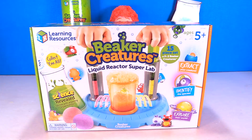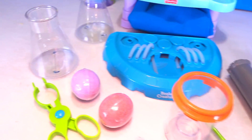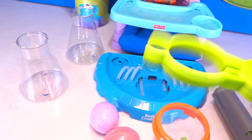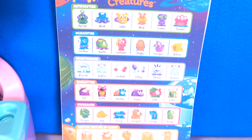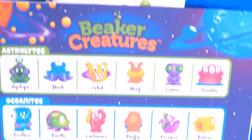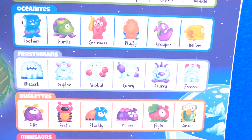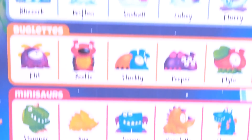Woohoo, let's get it open. So this is the reactor chamber, and this is called a stir rod. You have two beaker creatures that come with this set, your tongs, and two super cool beakers. So when we open up our beaker creatures, we can identify them and teach Dennis all about them. There are beaker creatures called astrolites, oceanites, frostonians, buglets, minisores, and limited edition 24 karat.